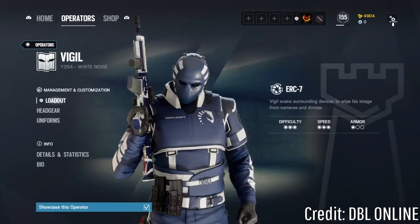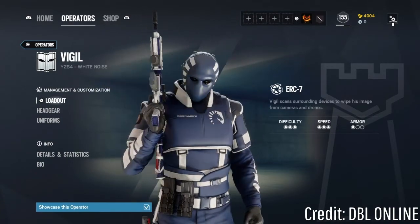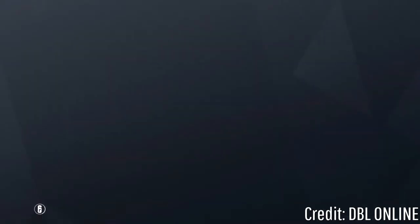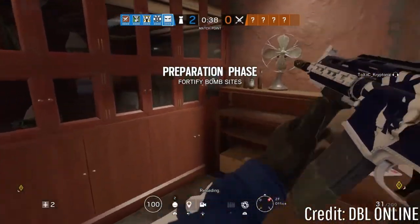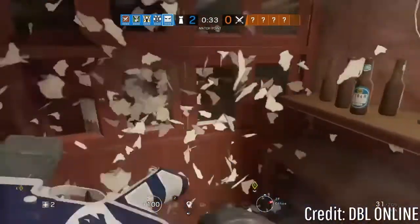Go back into the game and check your operators to confirm the glitch worked. For me it worked — I have Vigil with the Team Liquid set: the gun camo, the charm, and the outfit and headgear. If it shows up correctly, you obviously did the glitch right. You can see on my hands that I have the Team Liquid set equipped, along with the weapon charm and weapon camo.